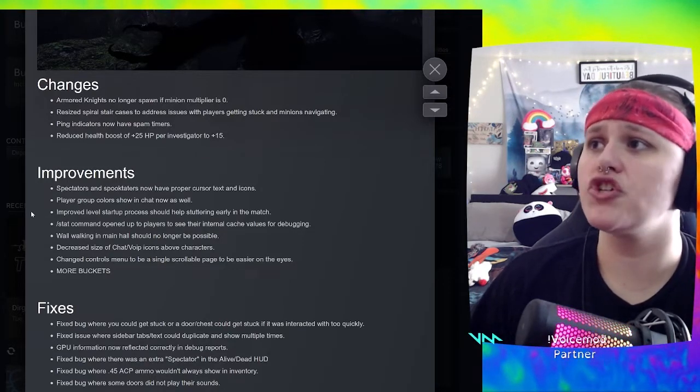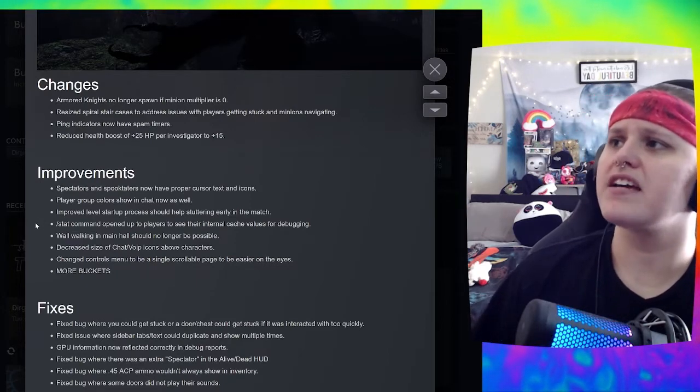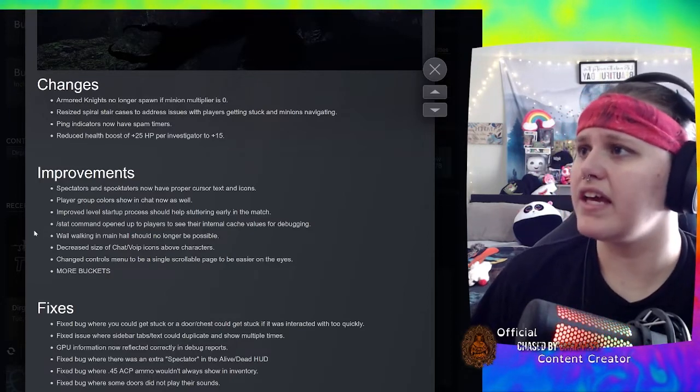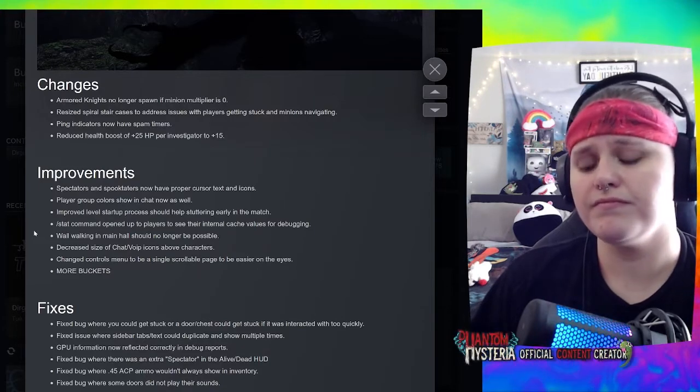Improved level startup process — should help with stuttering early in the match. The forward slash stat command is now open to players to see their internal cache values for debugging. Wall walking in the main hall should no longer be possible — hmm, "should" — for science.